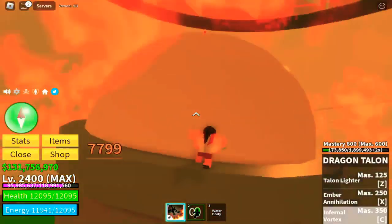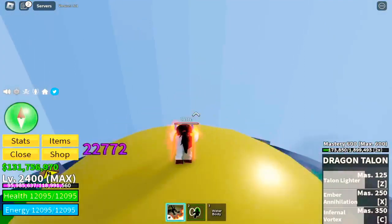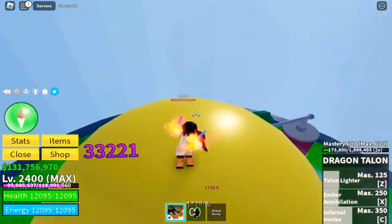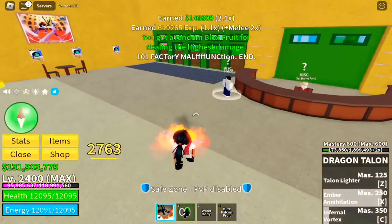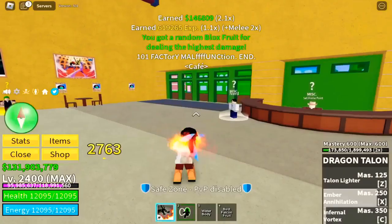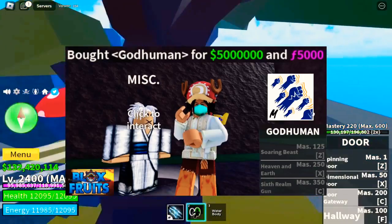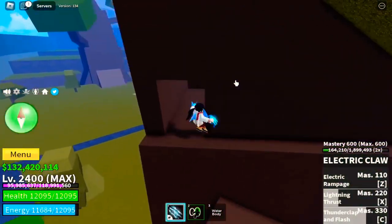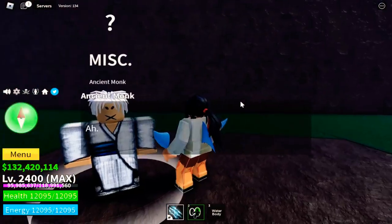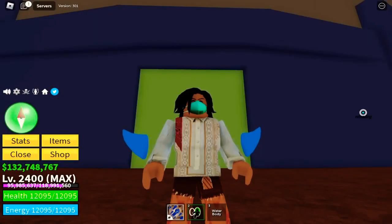How about the final fight style? Okay — the newest one — yes, the God Human! That's very hard to acquire compared to the other fight styles on the list. By the way, for the fruit here we got the Falcon Fruit — wow. Anyway, for our final fight style, I have a full video on how to get it — I'll put the link in the description or check the upper right side of the screen. The location is in the Floating Turtle.